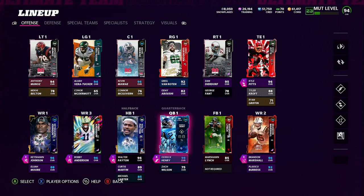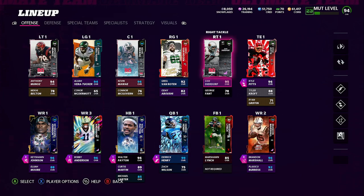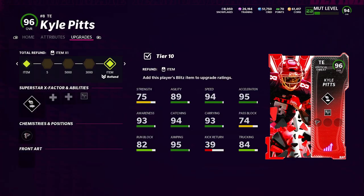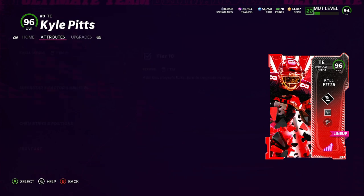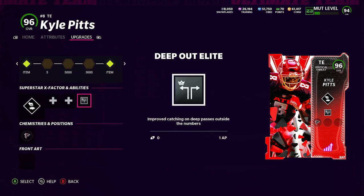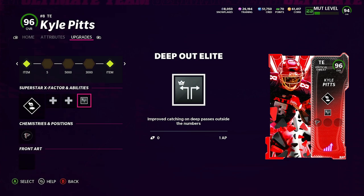Then we have Robbie Anderson at 99 speed with deep out elite on him. So these two guys are going to catch every deep pass, and we have route tech on Keyshawn Johnson. That's 13 out of 14 AP. My last 1 AP I put deep out elite on Kyle Pitts because he's a vertical threat — deep out is 1 AP on him. He's going to catch every deep pass and back-of-the-end-zone catches in the red zone.